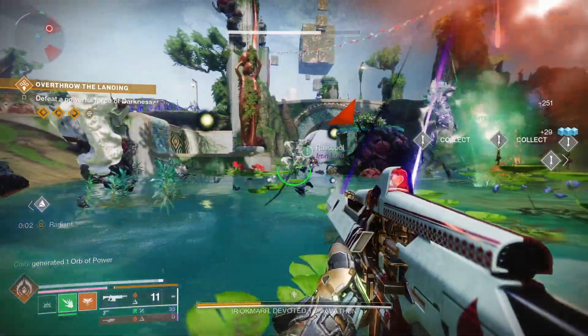Once you've unlocked the mission, you can come back to it later — it's unlocked via the Pale Heart and visible on the director. Once you do this first step once and go through all the Overthrow activities, you don't have to do that again. Next up, let's move on to the Dual Destiny exotic mission guide.